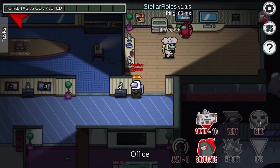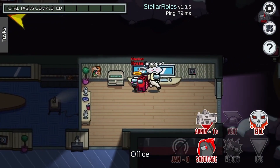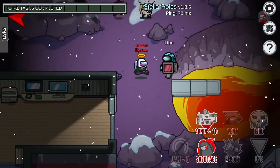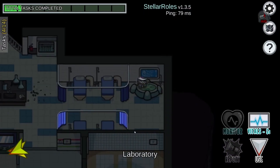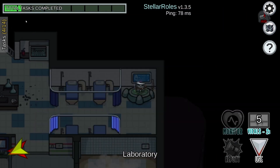The next ability we're going to go over is Jam. Jam disrupts all information spots for a host-configured amount of time, as if the comm sabotage has been called. When the hacker kills another player, it gets a host-configured amount of jam charges. Players can still call an emergency meeting during Jam and can see the task completed.